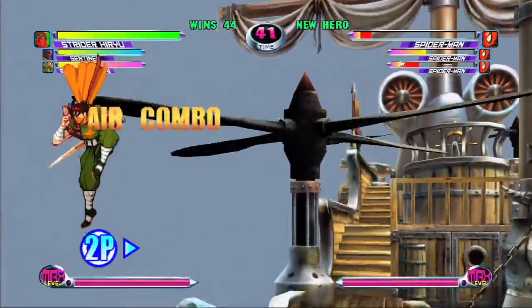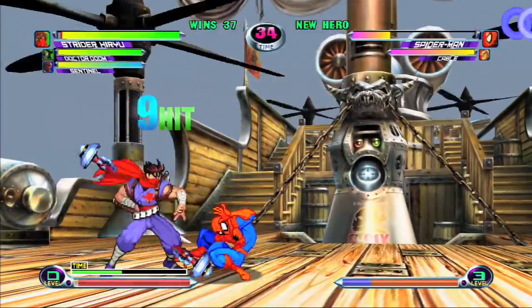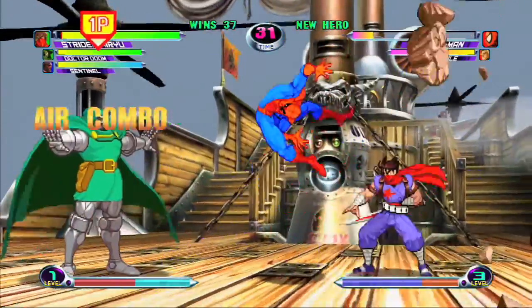Strider's Auroburo Hyper Combo is the best one. You can use it in lockdown strings to do block damage or to do massive combos, and you can even teleport while it's active.